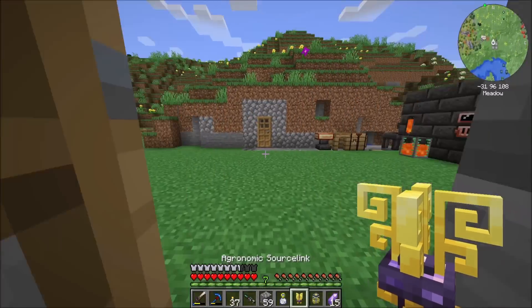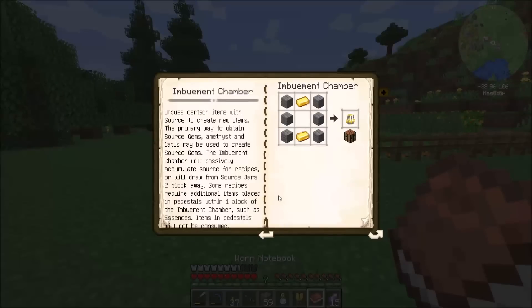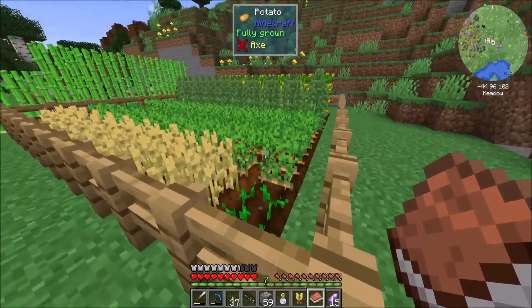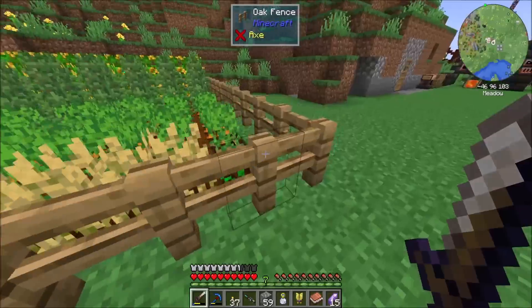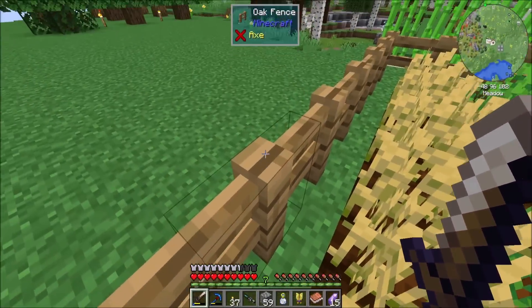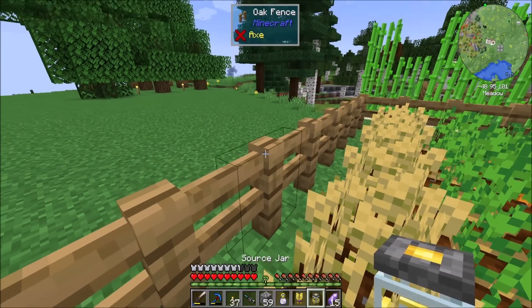Let's do the agronomic source link. According to the book, this guy is going to generate source from nearby crop and tree growth. Bonus mana is generated for magical plants. Source will be output from the source link to nearby jars within five blocks. Note: bone milling the crops will not grant source. So within five blocks - that's the verbiage I want to focus on. I wonder if placing a source jar on top of this counts as within five blocks.